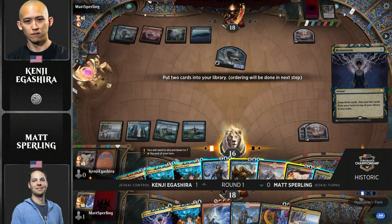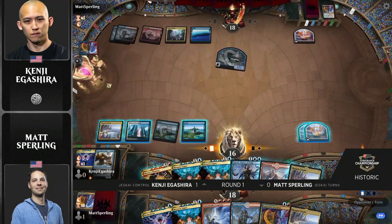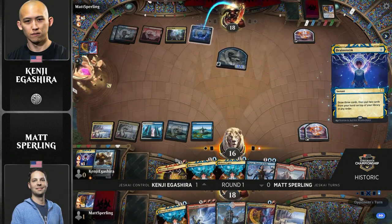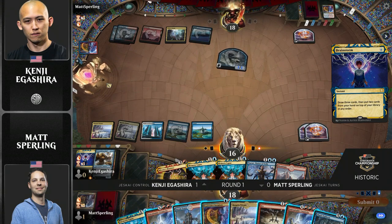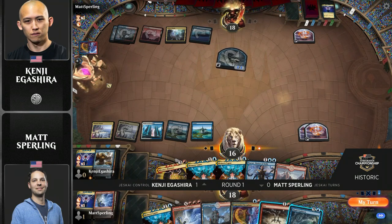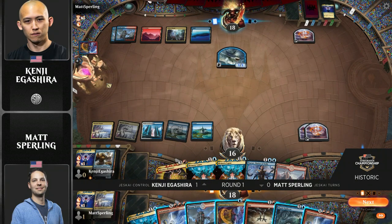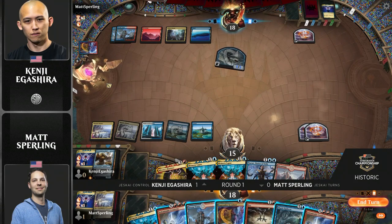But now, if you slam a Nezahal, there is a real possibility that your opponent can then overload Mizix's Mastery and maybe kill you depending on what's in their graveyard. Totally. Sperling will be able to draw a bunch of cards, but you could see Kenji getting a bunch of Magma Opuses out of the graveyard and put them into play. Nezahal feels like it should be the door slammer on the game, but there are bigger things you can do. It's effectively impossible to kill and it provides an insane amount of value while presenting a very quick clock. But if you get to untap and overload a Mastery, you can go over the top.